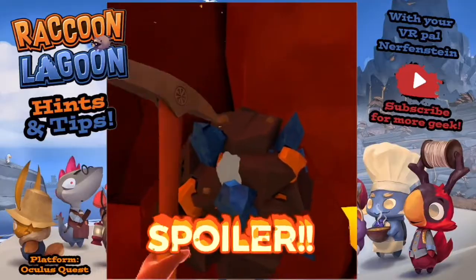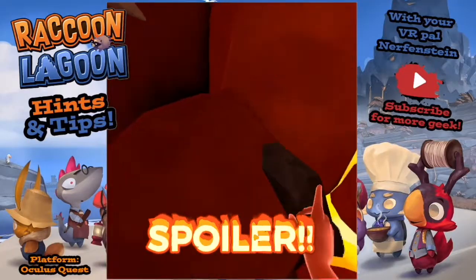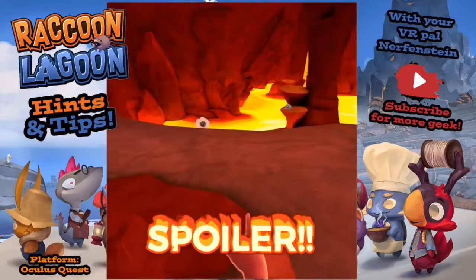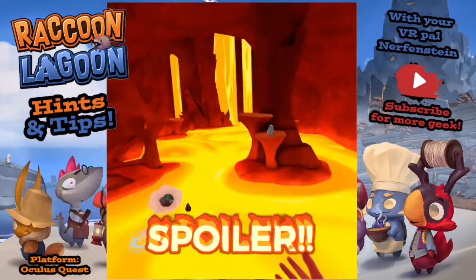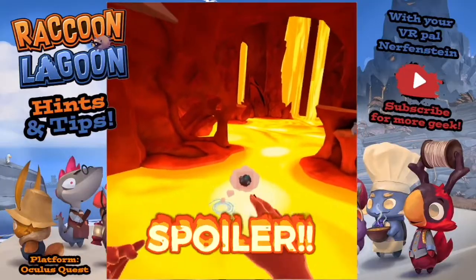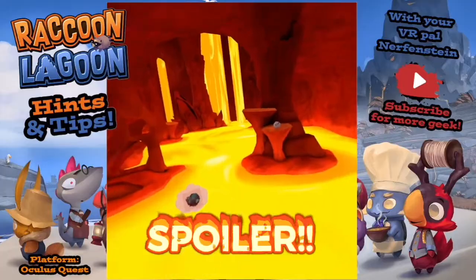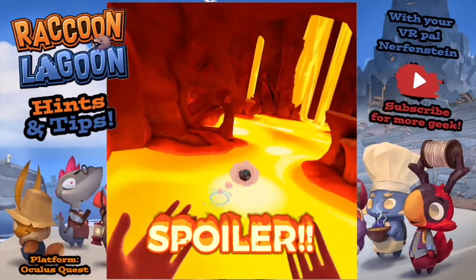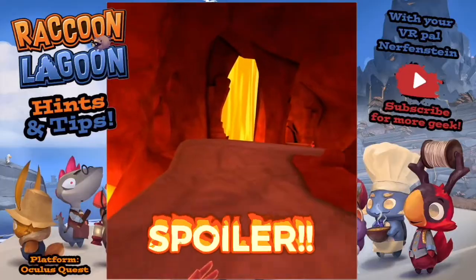I always grab obsidian wherever I see it because it is a pain to get later on. This is where the legendary lava rockfish is - throw in the bait ball and you'll see it appear; it's massive. The fishing trick will help you there as well. Spoilers over for that level.